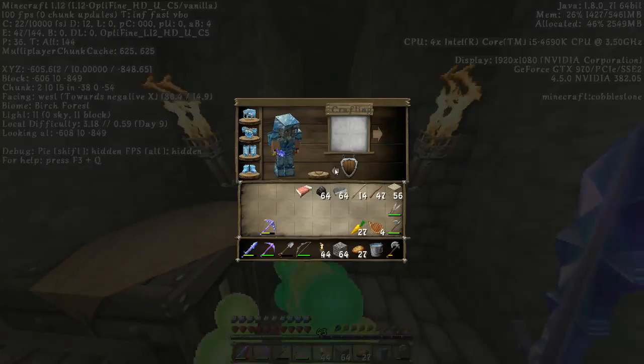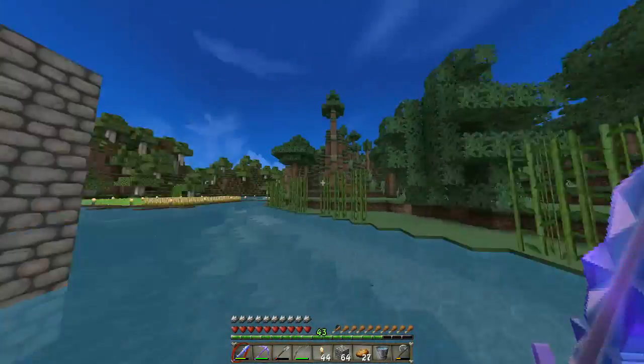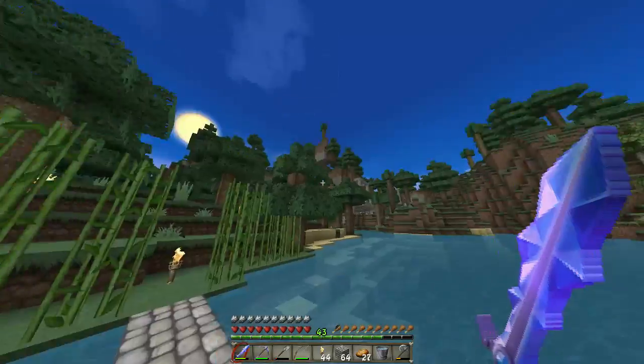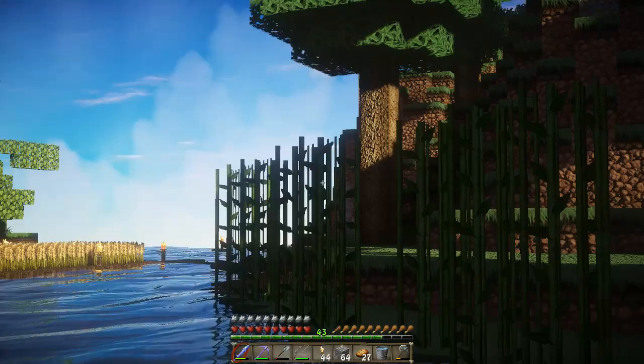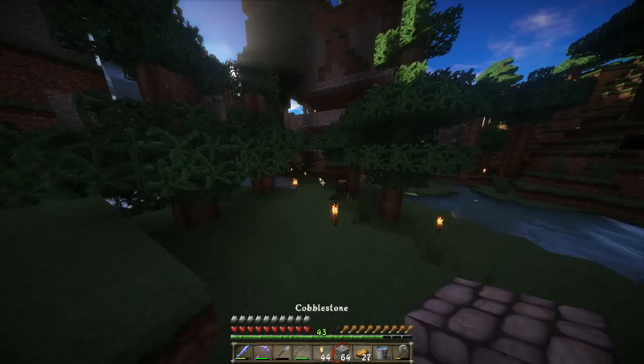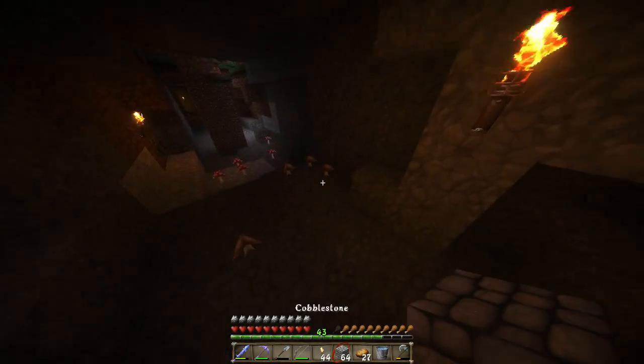I will say the Chroma Hills texture pack really adds a lot to Minecraft. This is just with no shaders and it looks pretty good on its own. We always check the mushroom farm when going past — there's a good amount of mushrooms, pretty good.